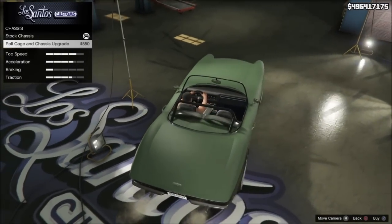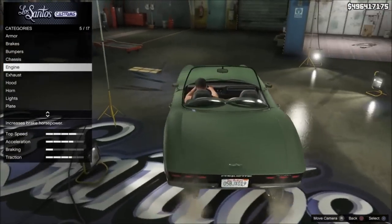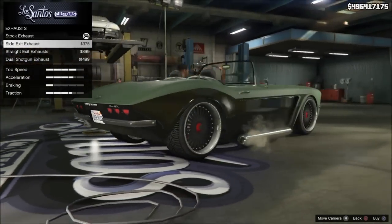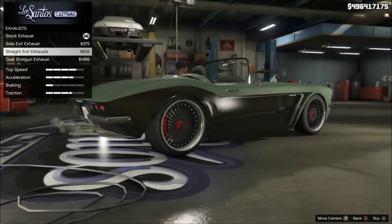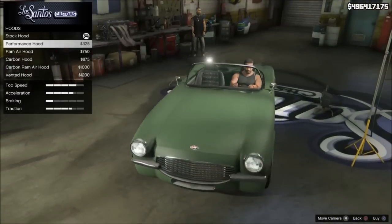By the way, you can purchase these vehicles in story mode and try them out with Franklin, Michael, and Trevor before you buy them online to save Grand Theft Auto money that you've been grinding and saving up. That's what I would do first, especially if you have money with Franklin, Michael, and Trevor — do that before you actually go and buy one of these vehicles. Check out the article link below in the description section.